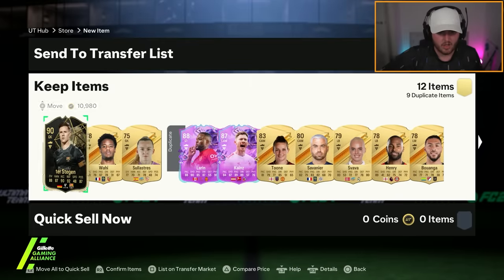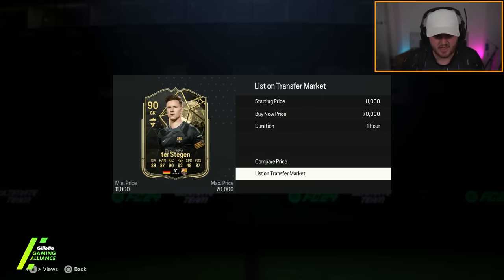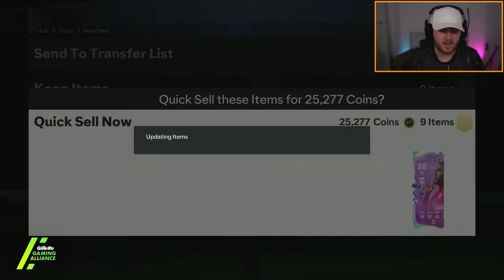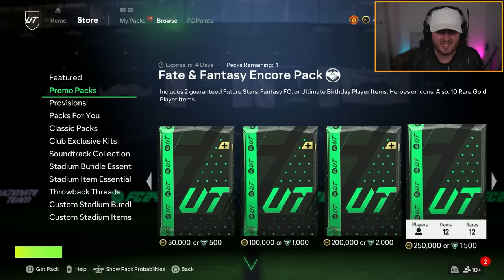We've got an Informed behind it. Does that mean we've got an Icon? No — Informed de Stegan though, not bad actually. We'll take that, we'll get some coins for him. I'm discarding it. I don't know why it didn't pop up first — it's tradable, I guess because he's 90 rated.